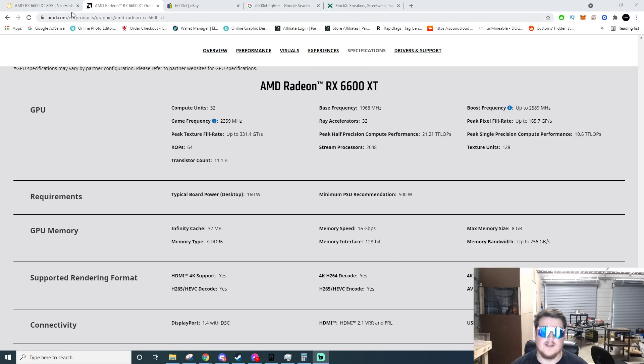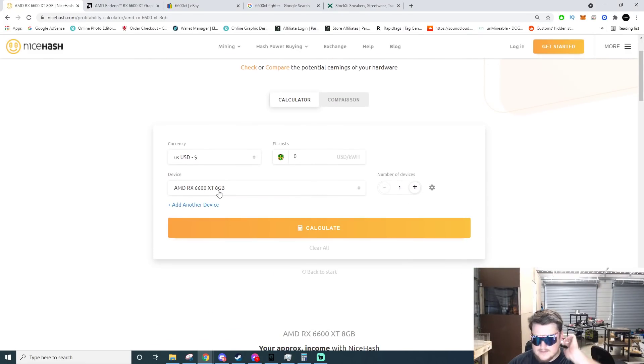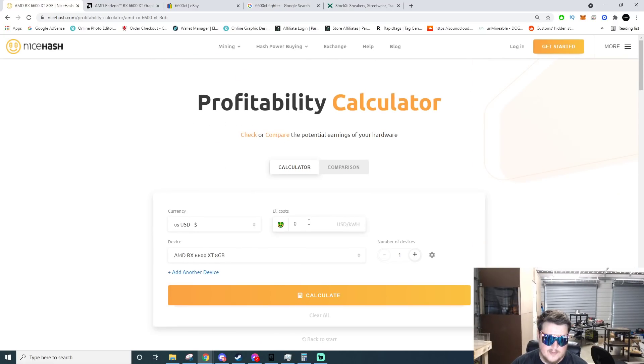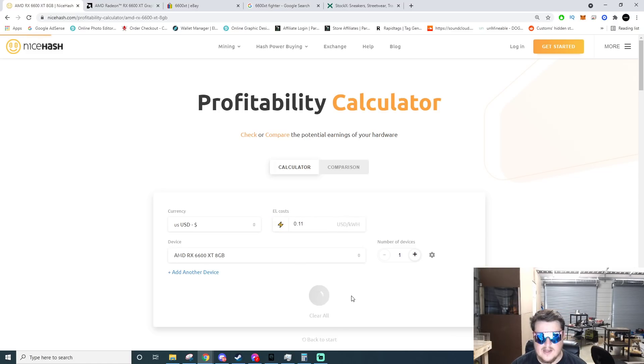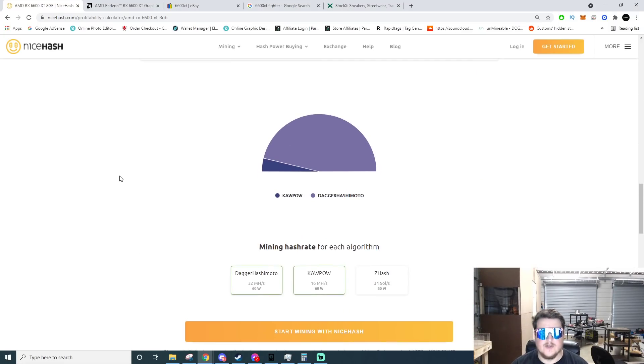That memory speed — Ethereum loves that. Going over to the NiceHash profitability calculator, they already have the 6600 XT listed. Right now if you're mining with the 6600 XT on NiceHash, you'd be making $2.52 a day before power. If you have your power rate at $0.11 per kilowatt hour like mine, you'd be profiting $2.36 a day — this one card would only be burning 16 cents a day in power.